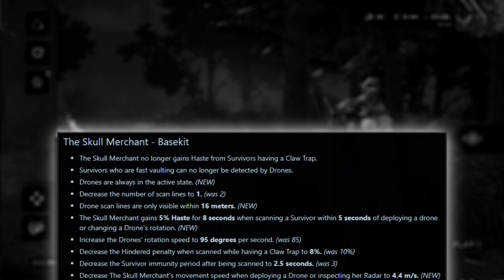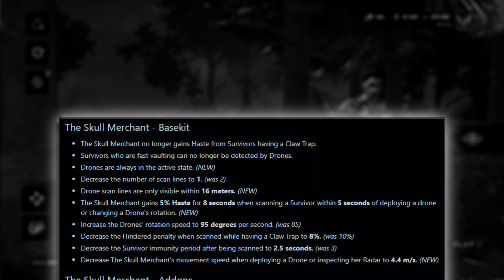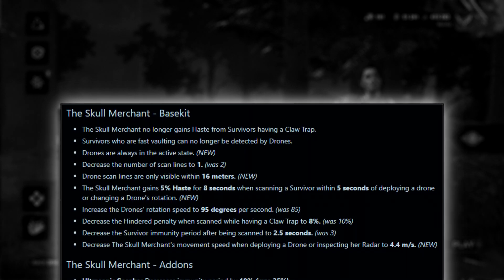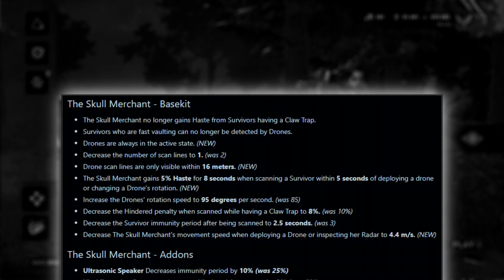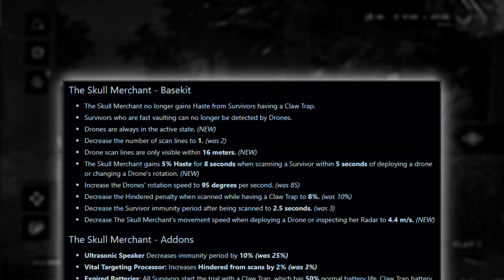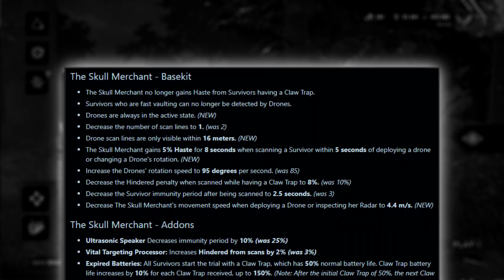The first set of changes: Skull Merchant no longer gains haste from survivors having a claw trap. Survivors who are fast vaulting can no longer be detected by drones. Drones are always in the active state. The number of scan lines decreases to 1. Drone scan lines are only visible within 16 meters. Skull Merchant gains 5% haste for 8 seconds when scanning a survivor within 5 seconds of deploying a drone or changing a drone's rotation. Drone rotation speed increases to 95 degrees per second.